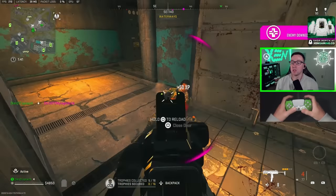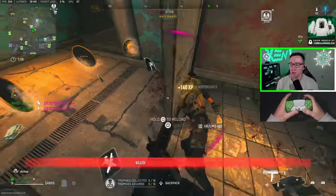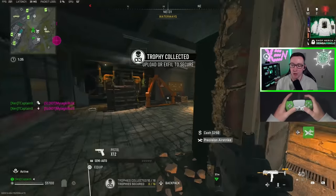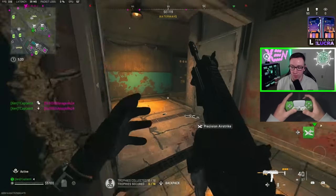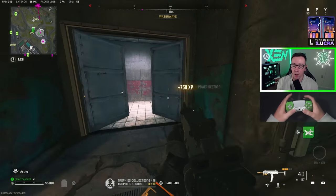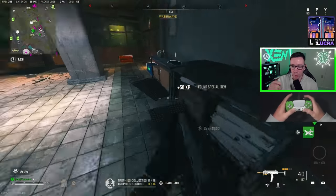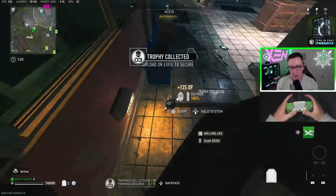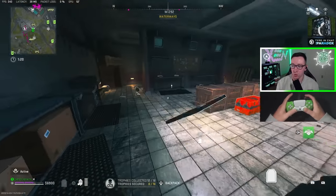Somebody starts shooting me in the middle while I'm trying to open it, so obviously we gotta deal with him first, and then we go back and hit the rest of the other levers. If you've never opened this before, you have to hit the levers in order of when you come in from Power Plant. I had to go back and hit three and then four, because I had done one and two. You get a lot of great stuff from this room.